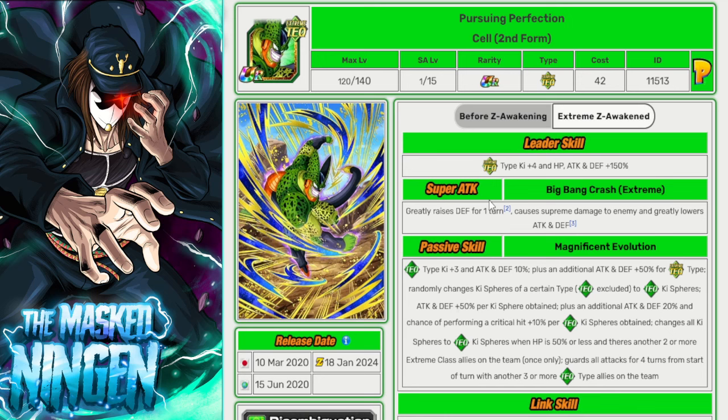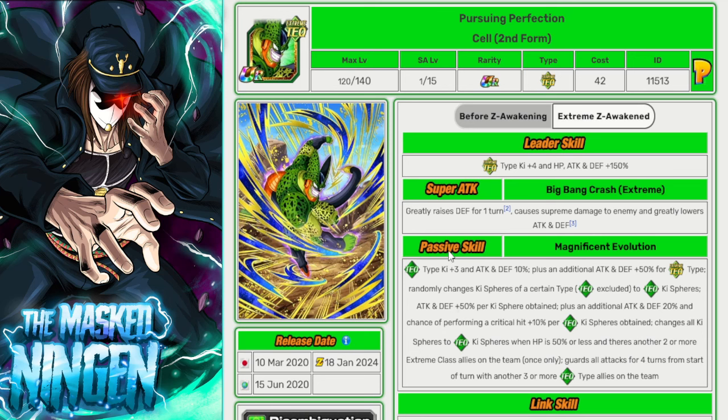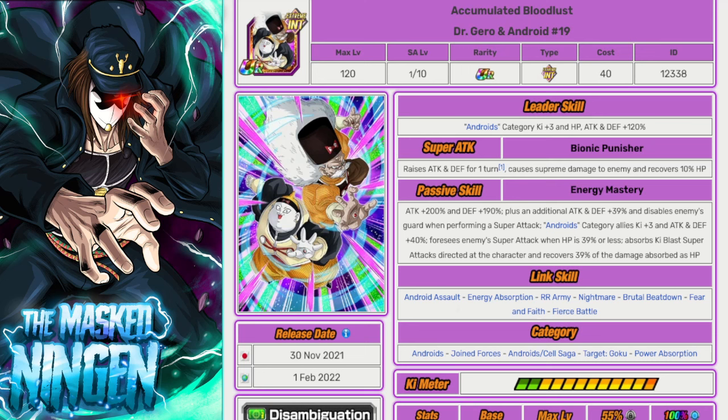Next is the TEQ Cell. I included him more for the JP side — on Global he could be an honorable mention if you're running Extreme TEQ characters. On JP, since these 50 units have their EZAs, if you have him EZA'd he will be very strong, and better if you have other TEQ allies since he has a guard for the first few turns. Even running just one other Extreme TEQ character, he'll probably still be worth bringing since EZAs aren't super difficult. On Global with only the pre-EZA version, his defense just isn't good enough unless you're running multiple Extreme TEQ units.